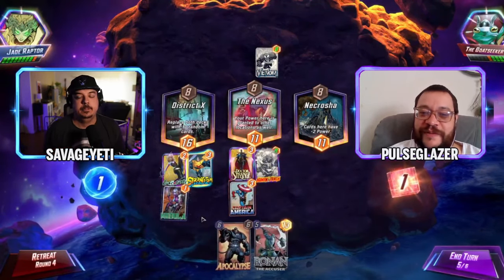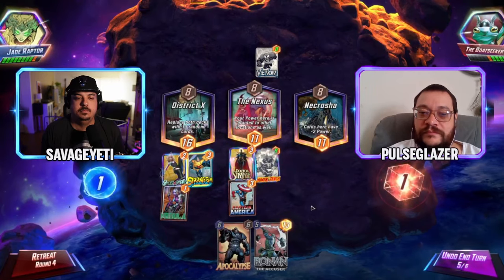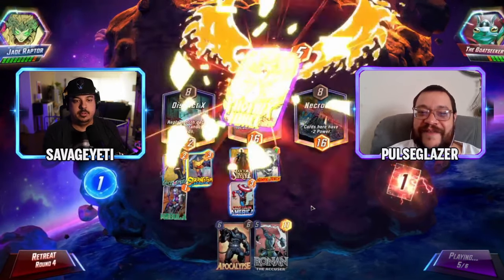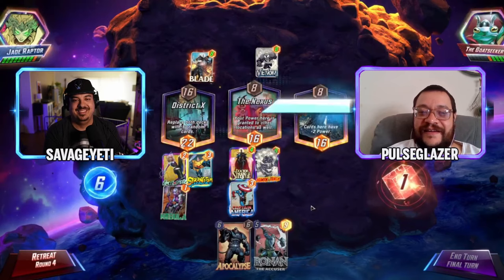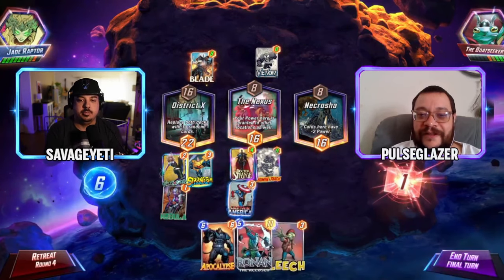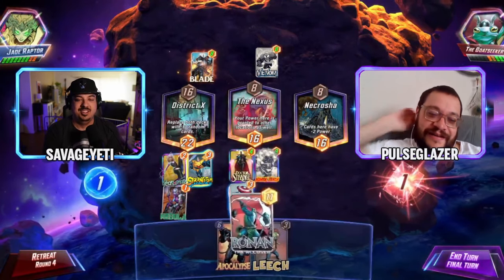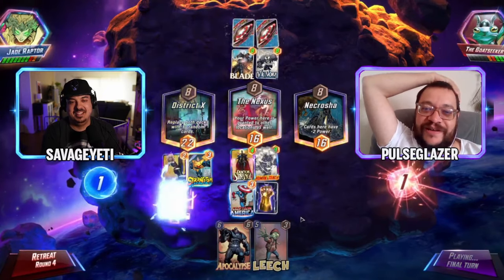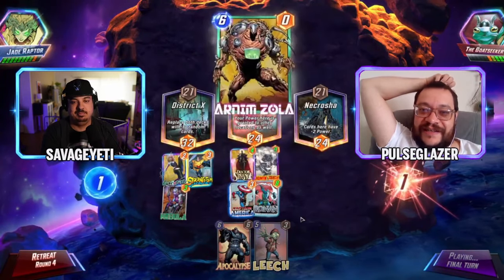That's a prio throw — Phoenix Force has been in hand this whole time! They had a Blade though. Goat Seeker should just be dropping Shang-Chi mid if they have it. Playing Shang-Chi for two cubes is fine — if they snap, you run. The Phoenix Force is now tiny after the power was added and removed with Lady Sif.